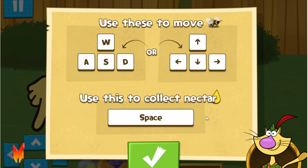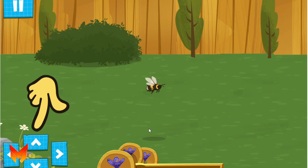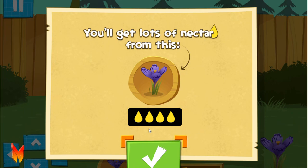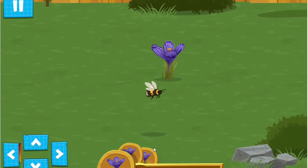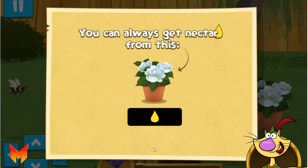Use the arrows to fly the bee from flower to flower! Let's look for power flowers — they'll give the most nectar. These flowers aren't power flowers, but they still give you some nectar to keep the bees' energy up.